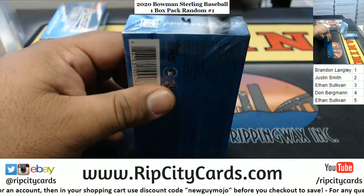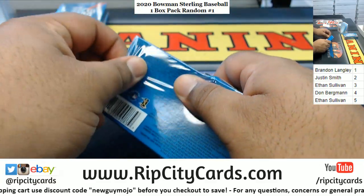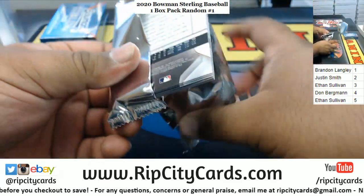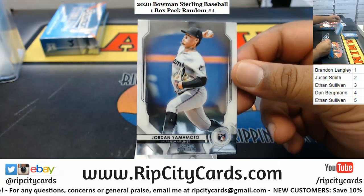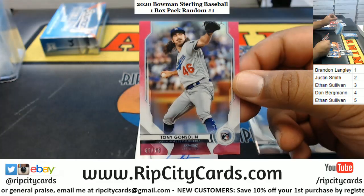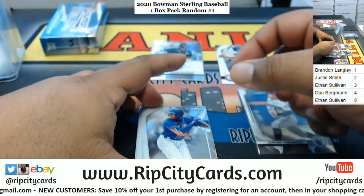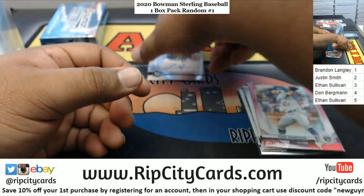Box four for Dom — good luck Dom. Oh there's a pink in there, what's that about? Yamamoto, Marlins rookie. Tony Gonzalez for the Dodgers in 75 — I like the pink, it looks nice. Logan Davidson, A's autograph. Tyler Hero put up 30 points the other night. Mauricio of the Mets and Patino of the Padres. There you go Dom.